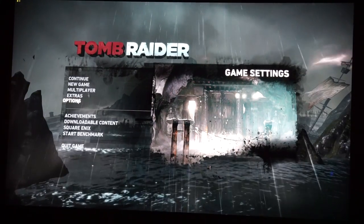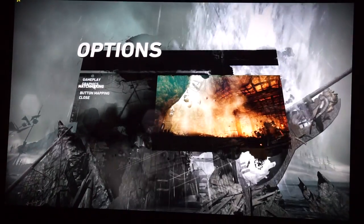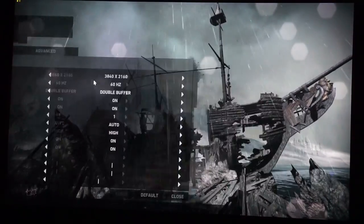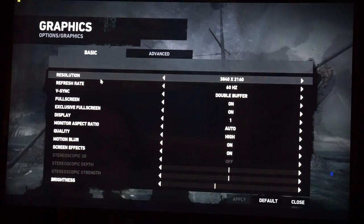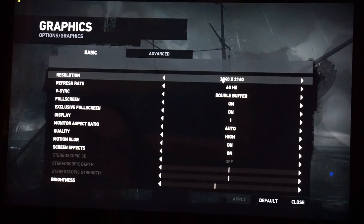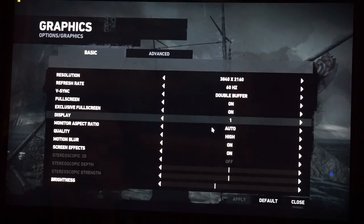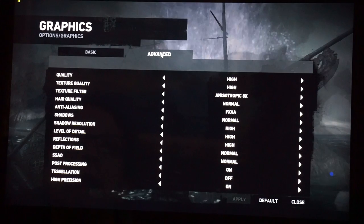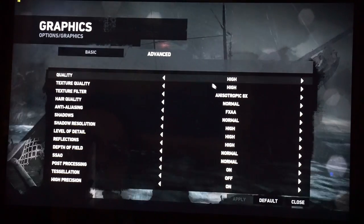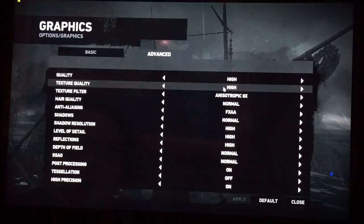Here we are inside Tomb Raider. We are running at full 4K resolution — 3840 by 2160 at 60Hz. Double buffering is on, exclusive full screen, quality set on high, and everything pretty much set on high. We do have tessellation turned off.